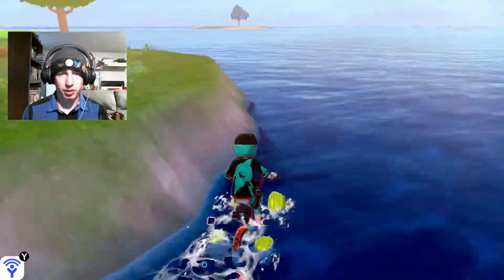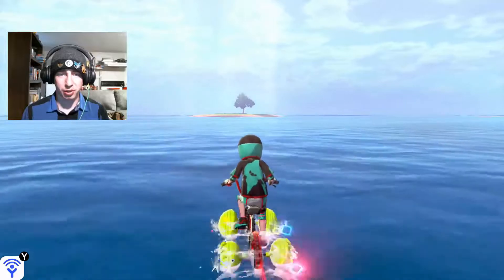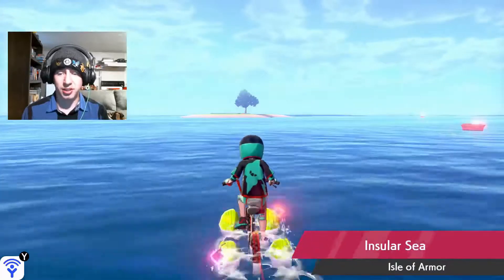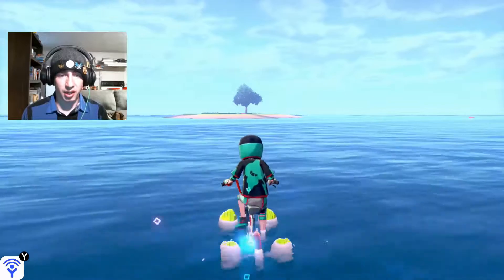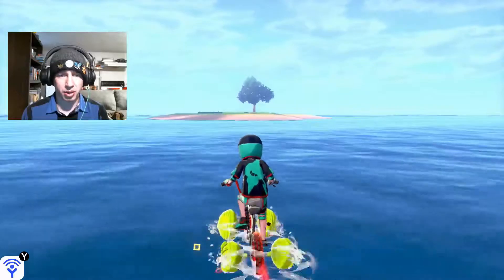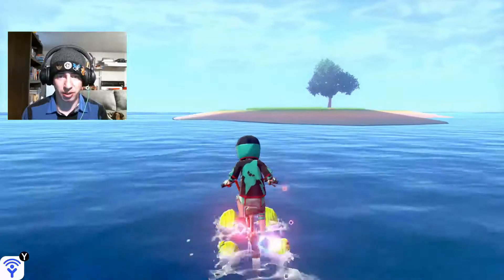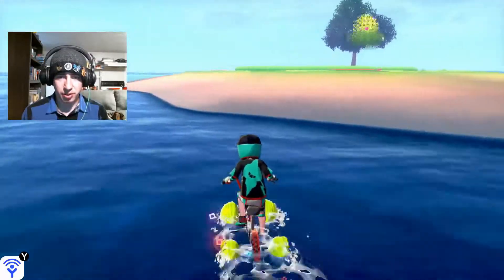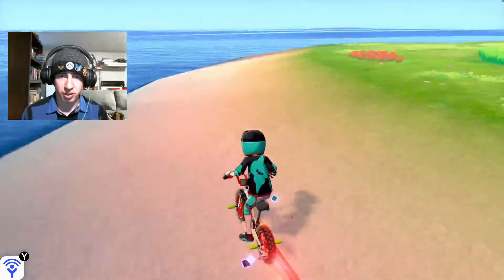We circle around the island a bit and head towards this lone island with a singular tree, bypassing a den. There are six Diglett in the Insular Sea — three on this island we're heading to and three on the smaller island off to the right. There is one on the beach and two on the mainland proper. To get to the one on the beach, I'm going to circle around — I believe it's on the back portion of the beach.